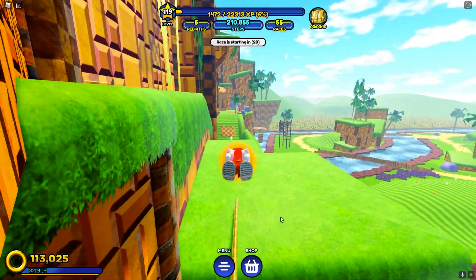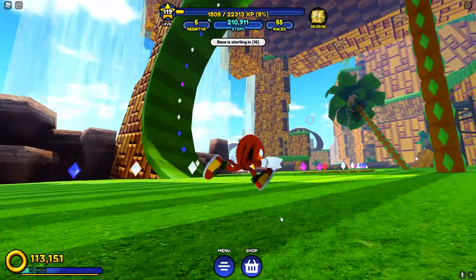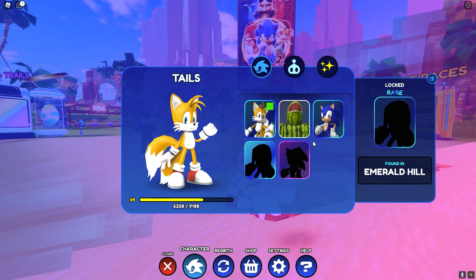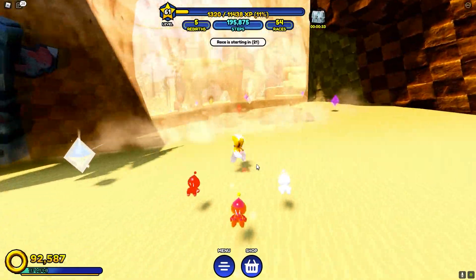In this tutorial, I'll show you how to get the Knuckles character skin in the Sonic Speed Simulator game on Roblox. The Knuckles skin can be found in Emerald Hill, so you'll need to go through the Lost Valley Obby just like you did for the Sonic and Tails characters.